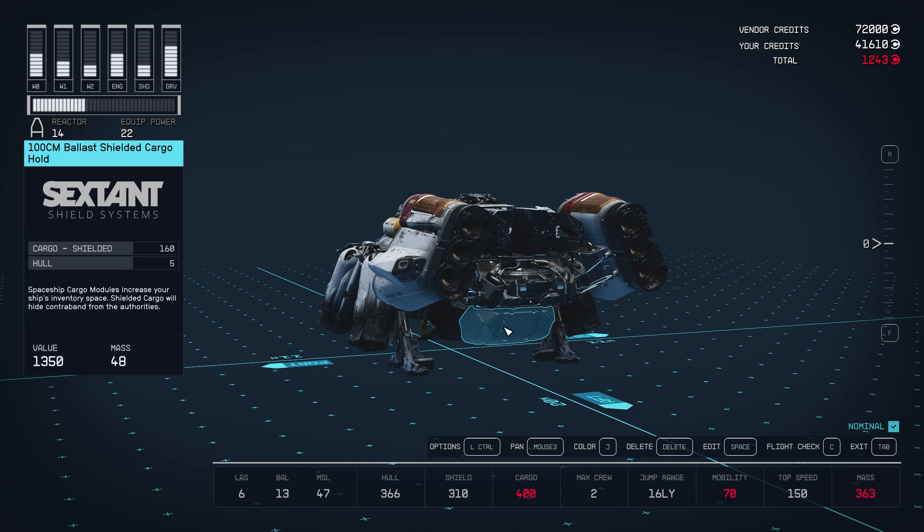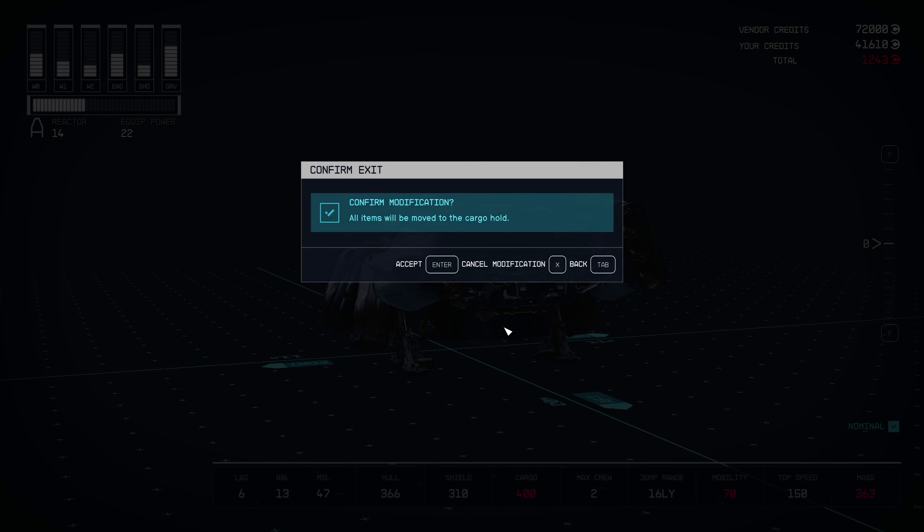When you're finished building, you can exit the builder and you're done. So that's how to easily get a shielded cargo hold pretty early on for not much money.